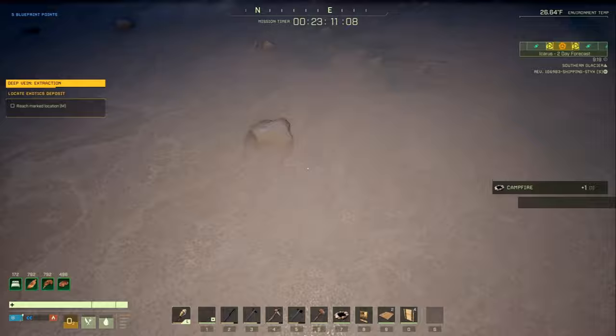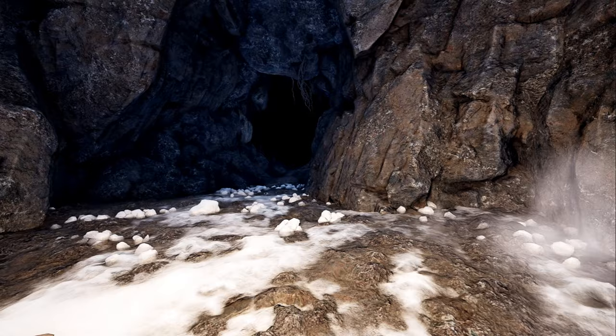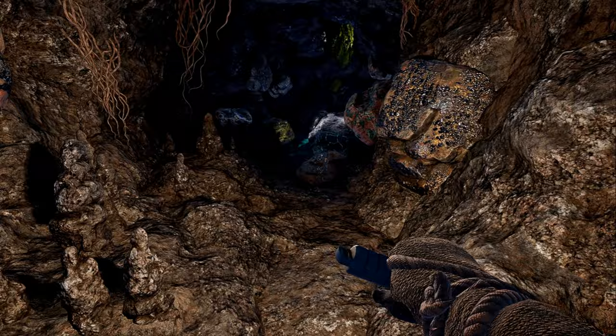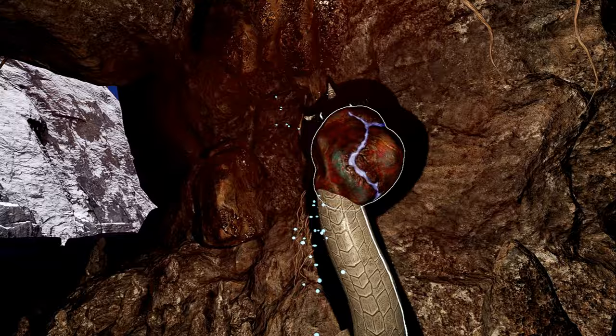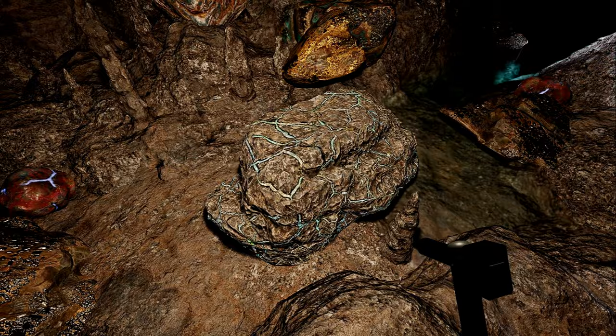We're coming up on the first cave here, and this is where you actually spawn the exotics. Sometimes this is open and sometimes you have to dig into it. Be careful — there is sometimes a polar bear that likes to camp the entrance. Go in here, and if you see any cave worms, just stab them in the face. Try not to hit the water if you can. Your first objective is to go ahead and farm this exotic using your MXC pickaxe, iron pickaxe, or better.